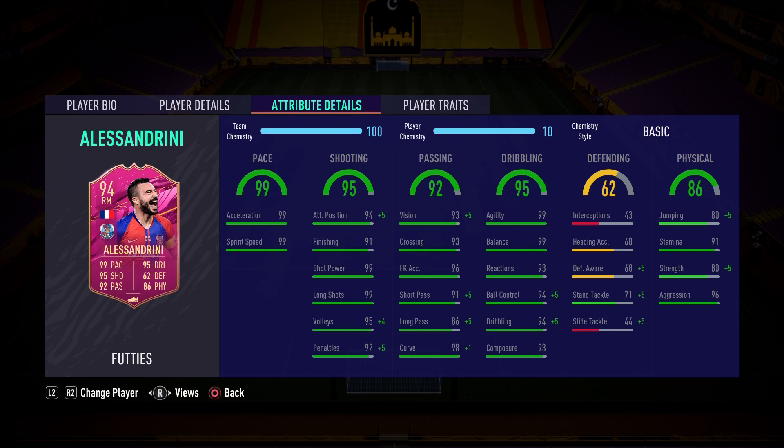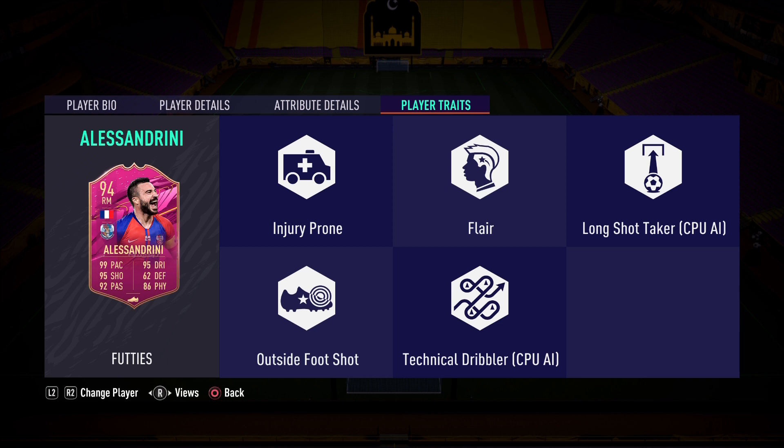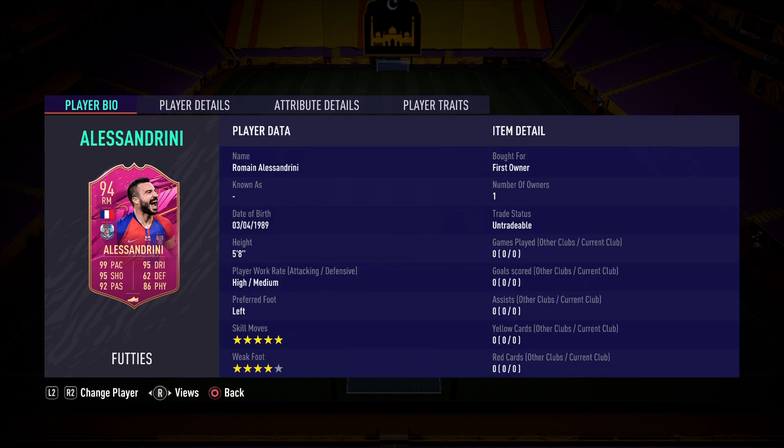Lastly, the physicality of 86 — he has everything you want in a card. It's going to be so much fun using him at striker: 96 aggression, 80 strength which is good enough, and 91 stamina so he'll last the whole game.